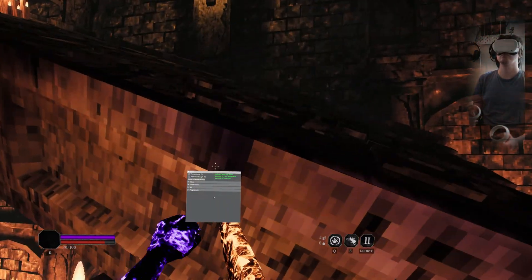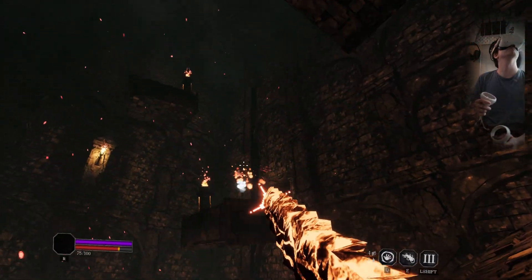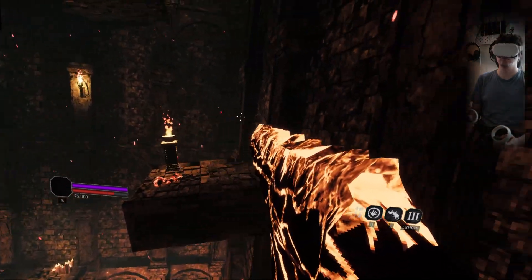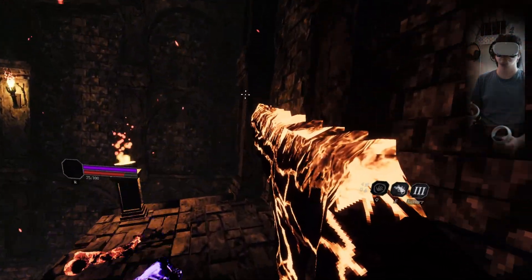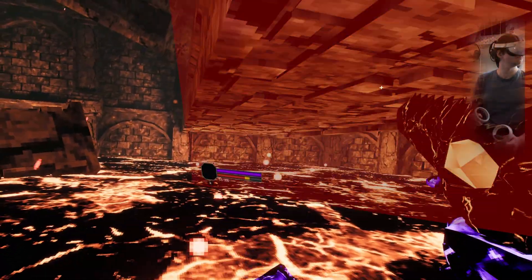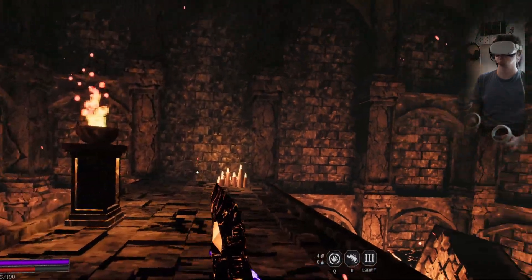I also stupidly had slide bound to right grip too, so I need to rethink what I bind things to. It looks super awkward because I was just trying to figure out my control mapping, and now I'm falling in the lava — but the 6DOF motion control is working really well.